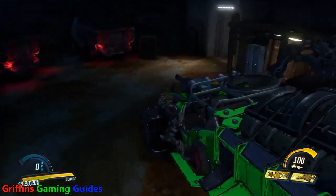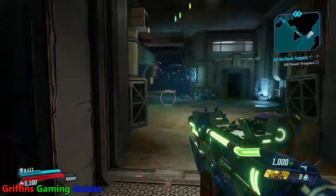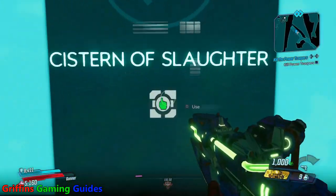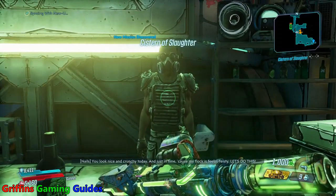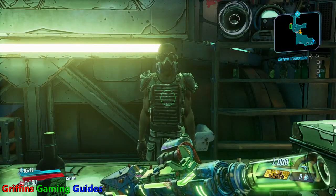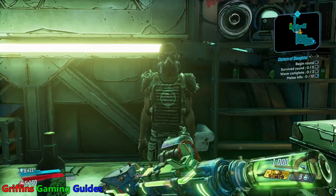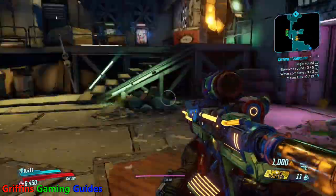If you thought the circle of slaughter on Pandora was difficult, you haven't seen anything yet. What you're going to fight here is damn near every single creature you'd normally find across the galaxy — Saurians, Tyrants, Jabbers, Ratch, Spider Ants, Skaggs. If it's a creature in Borderlands 3, you'll fight it here in every single version of that particular creature. You're going to need to use every trick in the book to make it through this one alive, especially if you're playing solo. It's incredibly challenging.